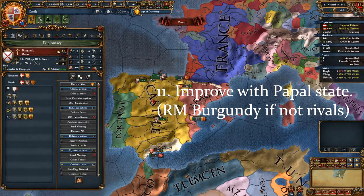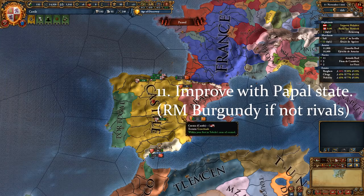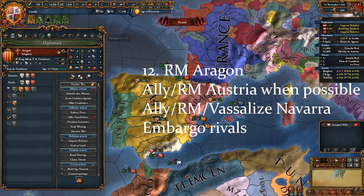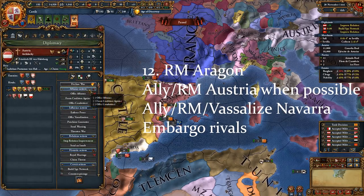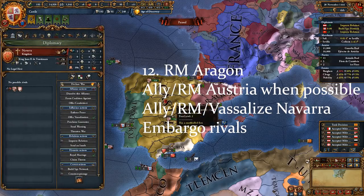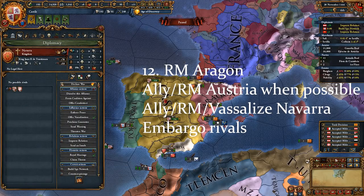Royal marry Burgundy if they haven't rivaled you. If they have rivaled you, don't worry too much — you can still get the Burgundian inheritance. Royal marry Aragon if they haven't sent you a proposal yet. You might not be able to ally or royal marry Austria at the start, but keep improving relations and ally them whenever possible. You should also ally and royal marry Navarra and diplo-vassalize them later. Embargo your rivals.